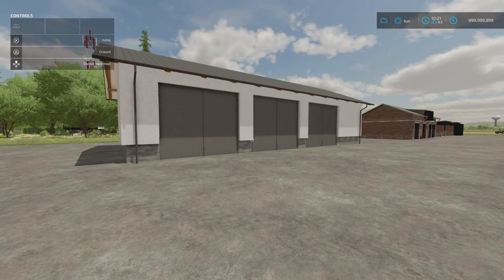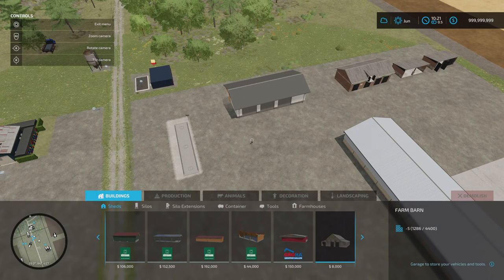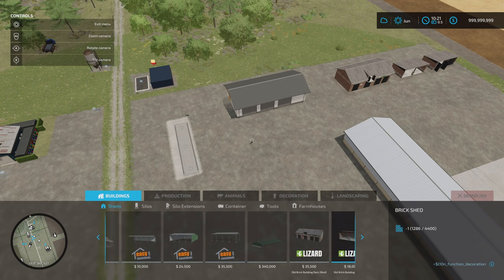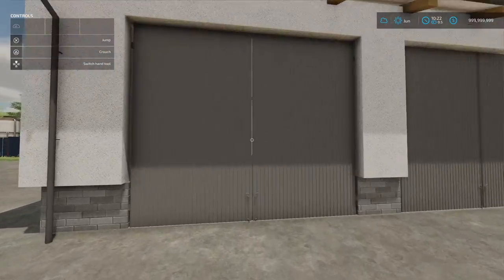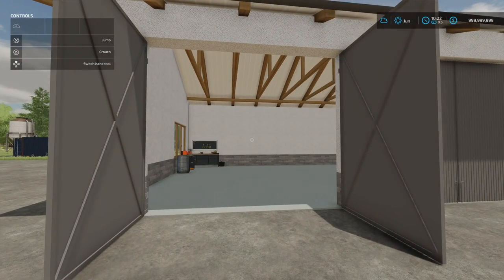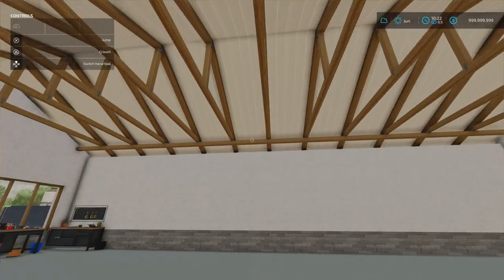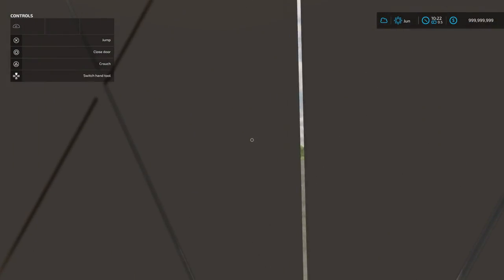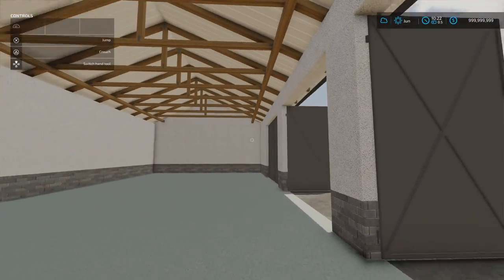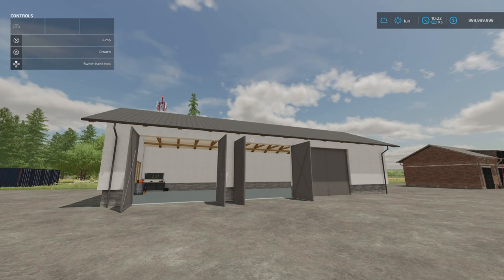Next we've got the Modern Barn by Ikas. 6.38 megabytes download, 17 slots on console, and 60 grand to buy. You'll find it under build mode, under sheds. Comes down to one slot as well. There's no lighting inside, although it does feel very light and airy. Triple door that can be open from inside or out. Very nice - the Modern Barn by Ikas.